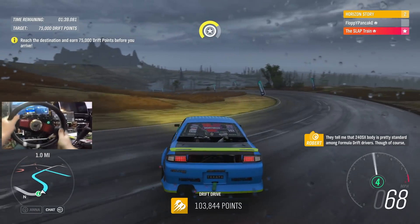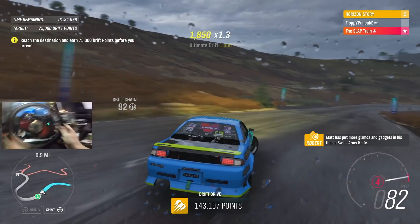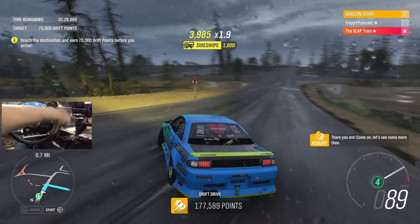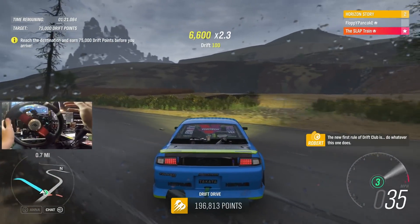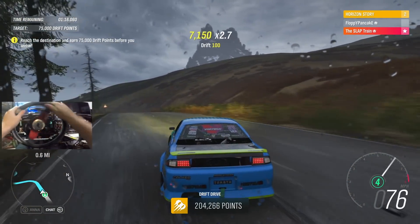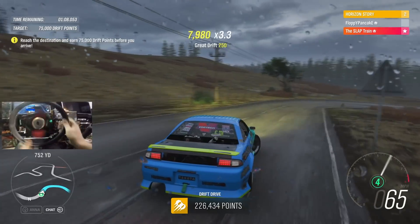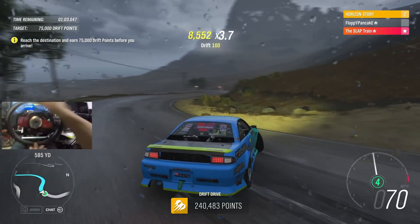They tell me the 240SX body is pretty standard among Formula Drift drivers. Of course - Matt's car has more gizmos and gadgets than a Swiss Army knife. I had to fix that up. Come on, let's see some more. We got a tight corner. 'The new first rule of Drift Club is: do whatever this one does.' We're just gonna leave it in fourth. We got enough points now - we needed 75,000 and we're at 240. We're good!